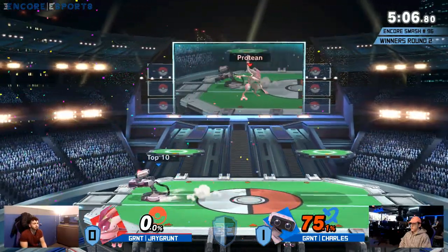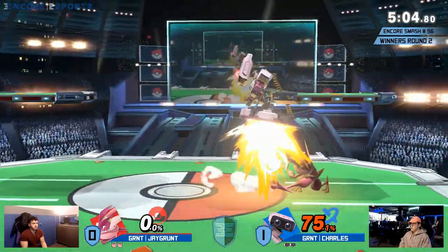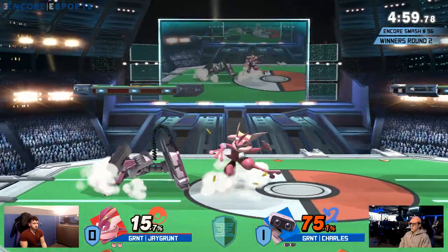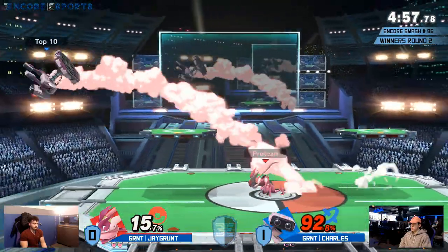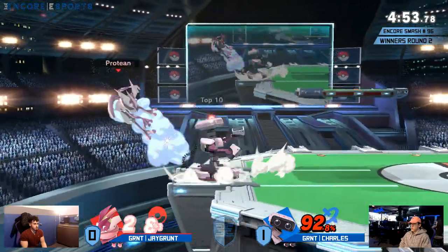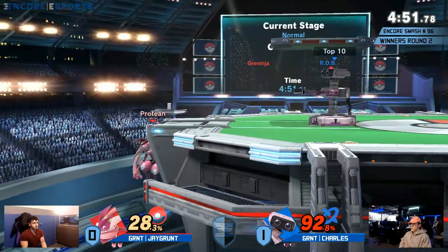What a good snipe on that neutral B! But in the process of taking that stock — which didn't actually go away until like 180, 190% — Charles has taken 75%. Greninja's the type of character where things like down tilt and up smash might be really, really bad for him right now.